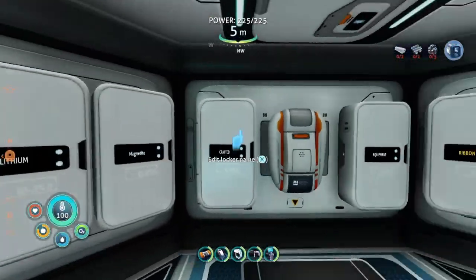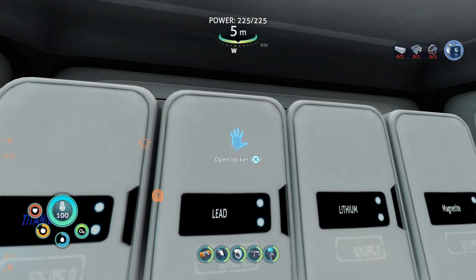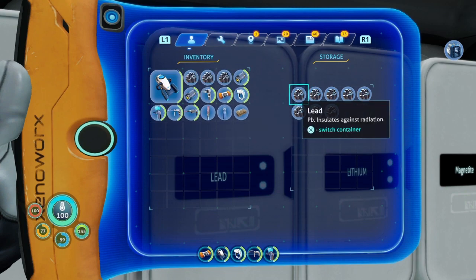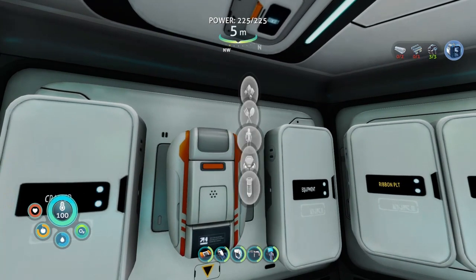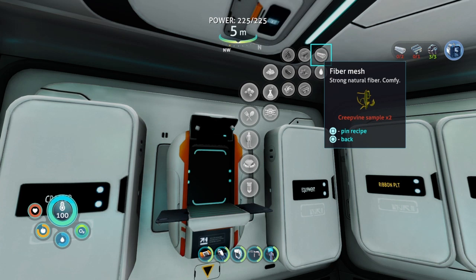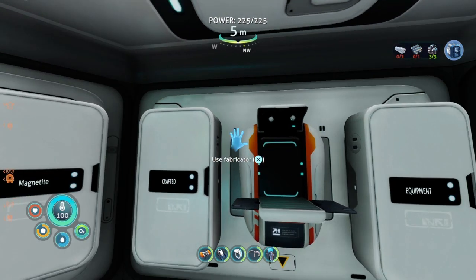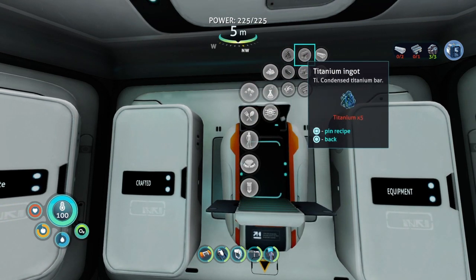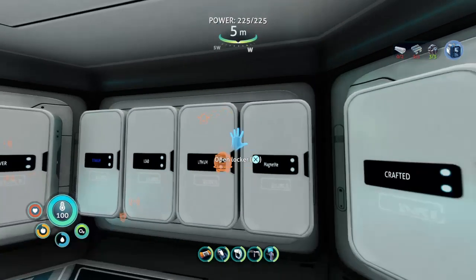All right, what do I need? My steel - so I've got some lead. Of course there's no copper - you get so much copper in this game it's ridiculous. What do we need for the fiber mesh? Two creepvine samples. And then for the steel, I think it's a titanium ingot - and two lithium. Okay, too easy.